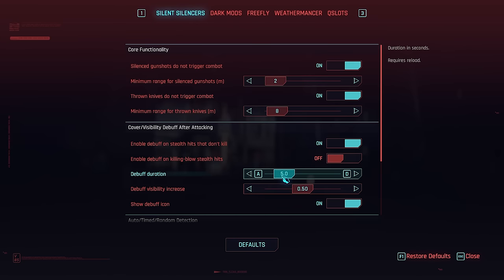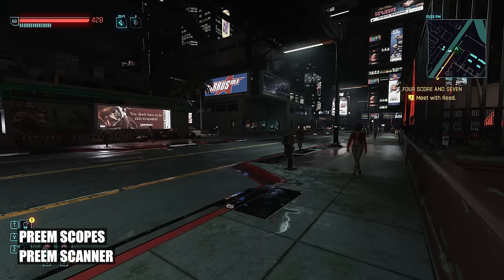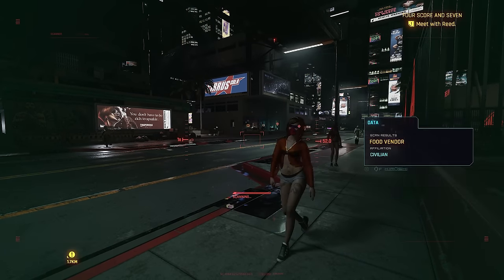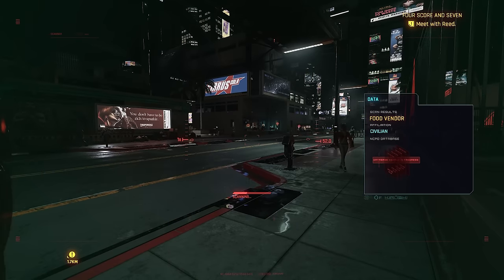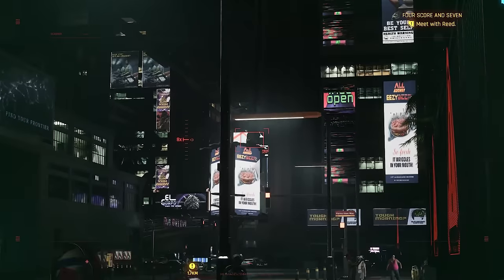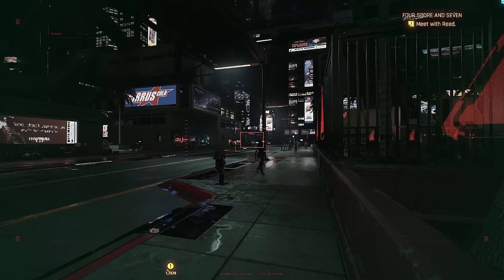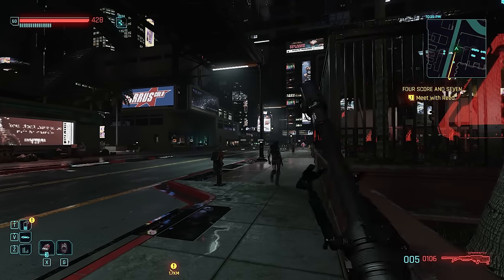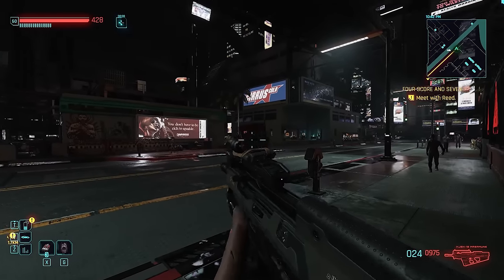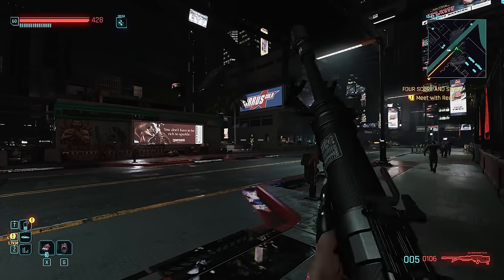One final touch to combat clarity: Preem Scanner and Preem Scopes. Both mods remove what feels like a visual nuisance. Preem Scanner removes the tint when using the scanner and is highly customizable with different reticles of your choice. Preem Scope removes the green tints and noise from scopes for increased gameplay flow and visibility when aiming down sights.